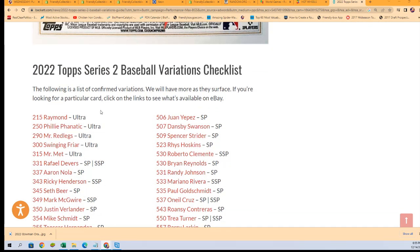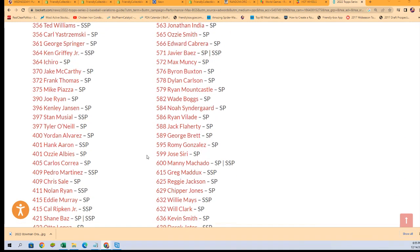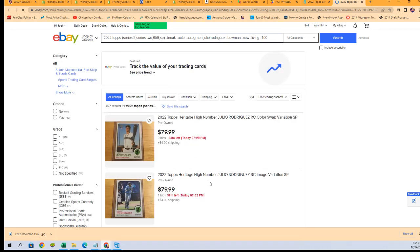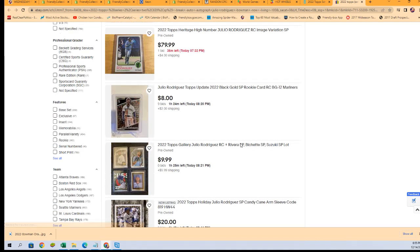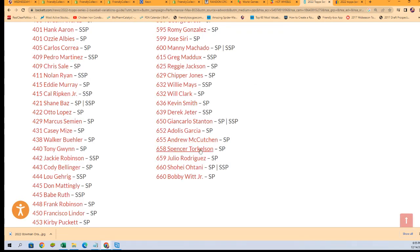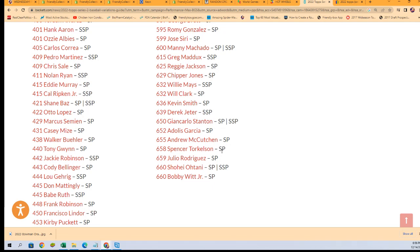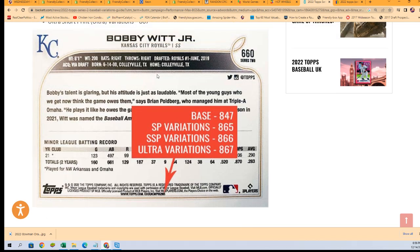In Series 2, I'm wondering — is Julio Rodriguez in this? I don't see him yet... there he is. It looks like he just has a short print — that's a Heritage High Number. I only see an SP for him. Those can reach big values if it's a big player; sometimes a short print variation can get up there in value. So it's a good card to have — it's a great Julio Rodriguez rookie.